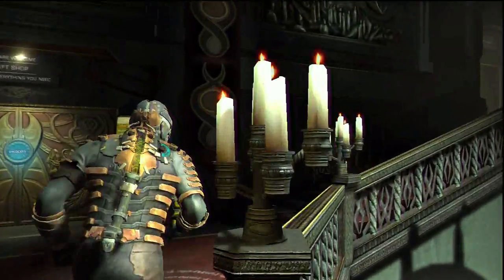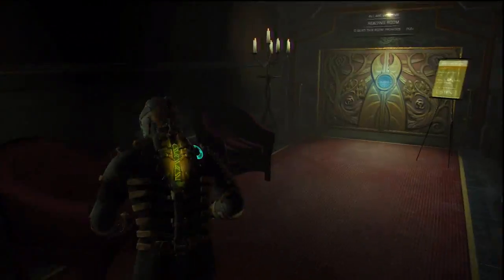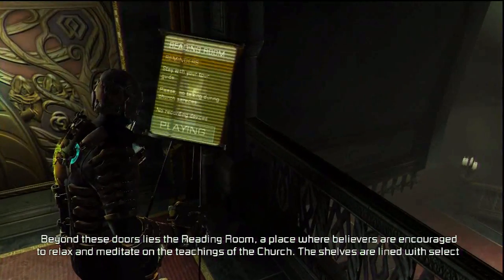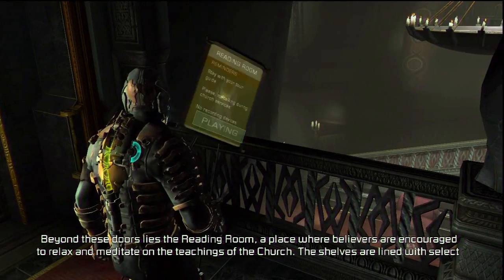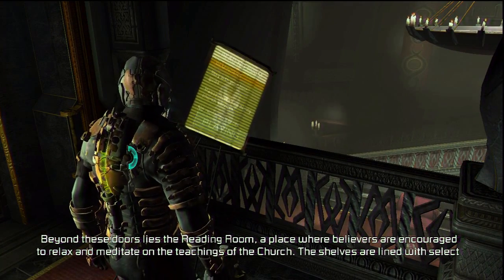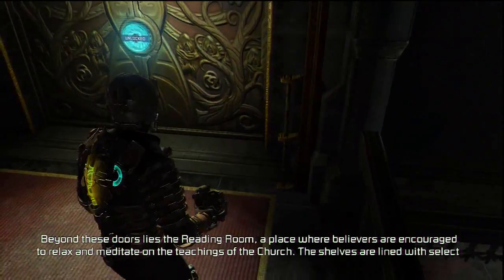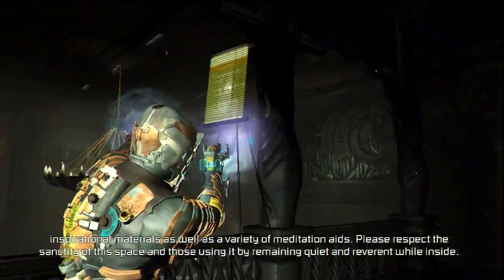That's what I think of your Church of Unitology. Yeah, making a mess of this place. This place doesn't look like it's all that beat up — there's blood everywhere but aside from that, Titan has been pretty trashed. The church area is in pretty decent condition though, not too badly beat up. 'Beyond these doors lies the reading room, a place where believers are encouraged to relax and meditate on the teachings of the church.'